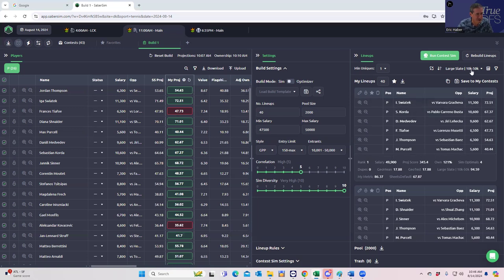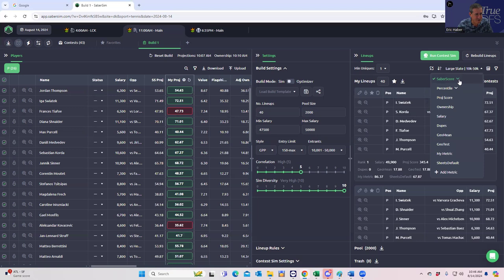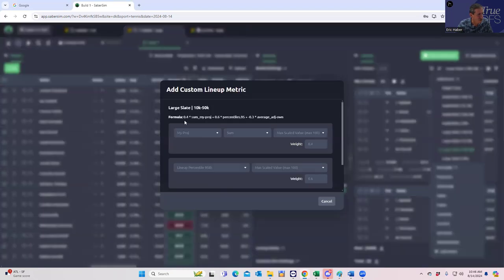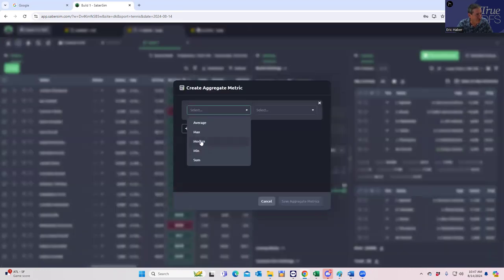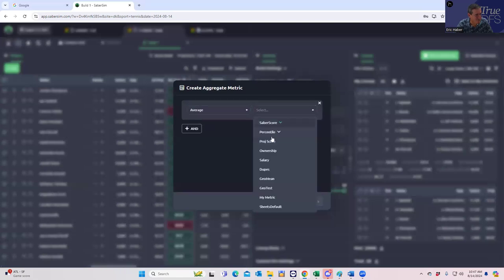Before we run this, I ran the large slate build and I always like to double check how things are ranked. The formula is 0.4 times the sum of my projections plus 0.6 times the 95th percentile of the lineup outcome, and then you ding the whole thing for average adjusted ownership. It's pretty aggressive. I could go into the min-uniques game to get a little bit different while making sure I'm not affecting the overall aggregate average projection of the portfolio.